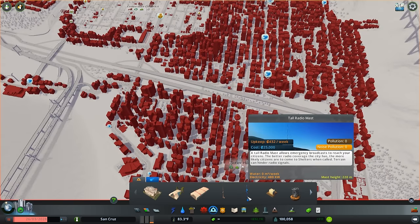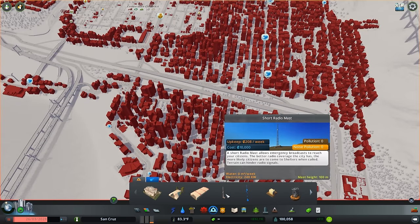There are two radio masts — one being $25,000, the big tall one, and the short one being only $10,000. A short radio mast allows emergency broadcasts to reach your citizens.